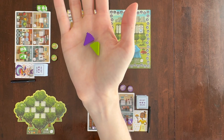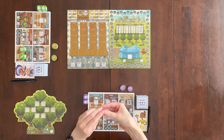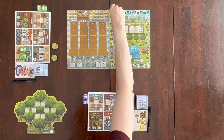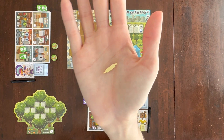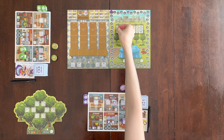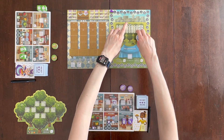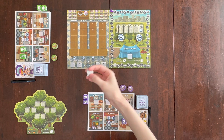Give each player a pie score marker and place it on the zero space of the scoreboard. Place the rolling pin round marker on round one. Place the 50-point markers on the scoreboard — you'll need three for each player, so in a two-player game I'm placing out six of them. Assign the starting player randomly and give them the chef hat.